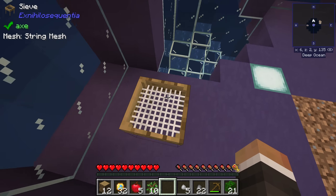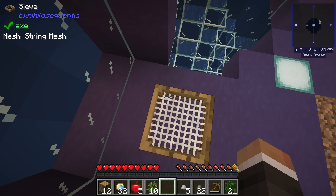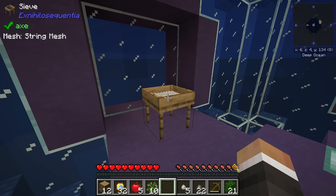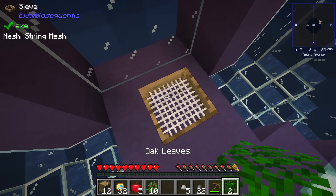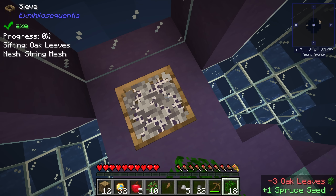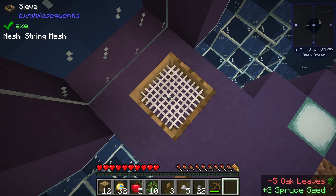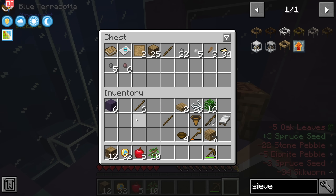People in the Twitch chat are asking if you can rapid sieve. In the last mod pack I played, I used a macro on my keyboard to right-click very quickly. That did work in previous versions of Ex Nihilo Sequentia, but unfortunately they patched that out. Now if you try to right-click very quickly it doesn't do much — maybe slightly faster, but nowhere near as fast as it used to be.